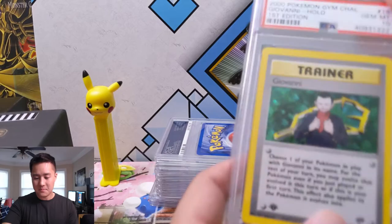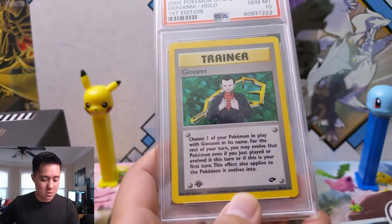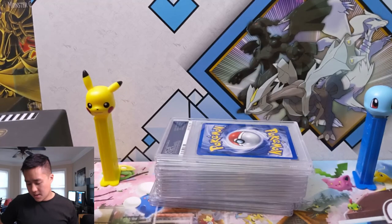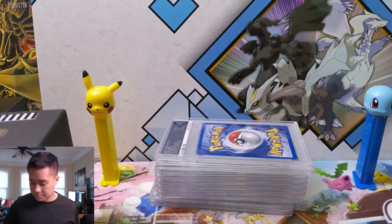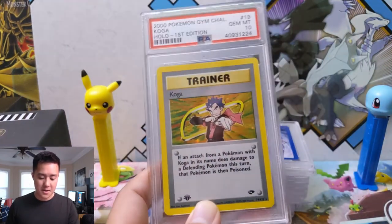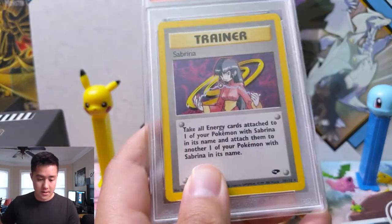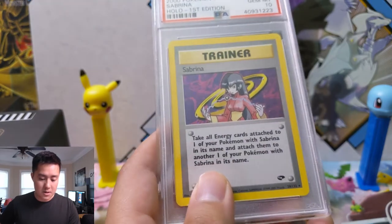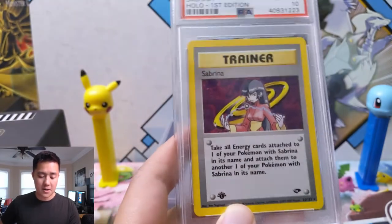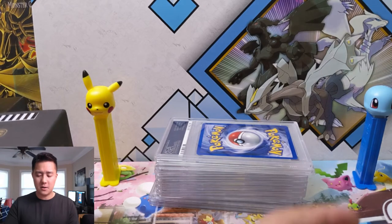We have a Giovanni Gem Mint 10 first edition, very nice. It reads: choose one of your Pokemon — for the rest of your turn you may evolve that Pokemon even if you just played it. That's not bad. We already went through Koga, but here he is again as a Gem Mint 10 first edition. Then we have Sabrina: take all energy from one of your Pokemon with Sabrina's name and attach them to another Pokemon. That's also pretty good, though I think base set Venusaur had a similar ability, possibly limited to grass energy.